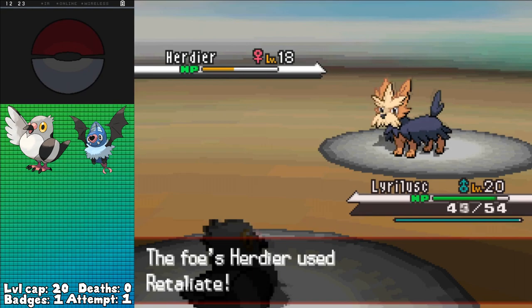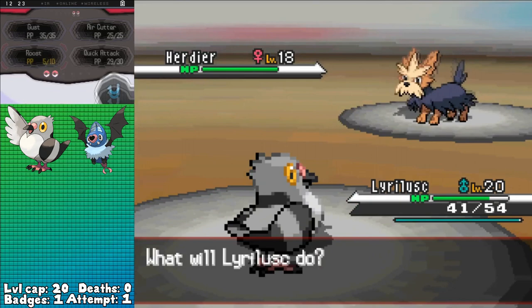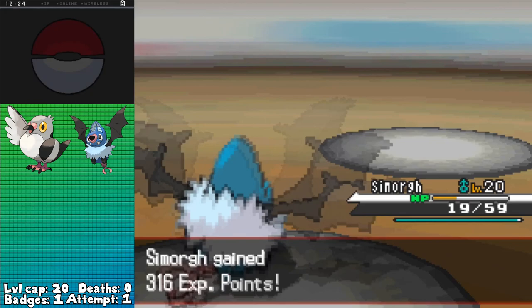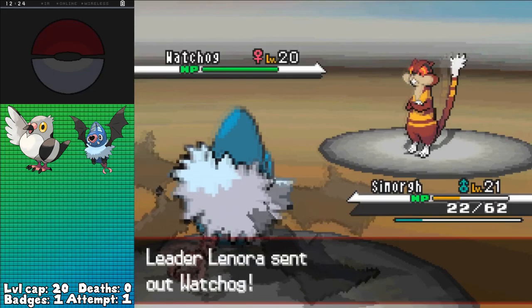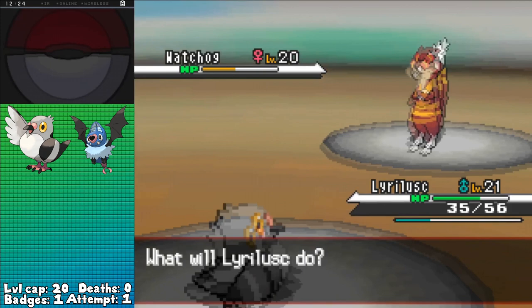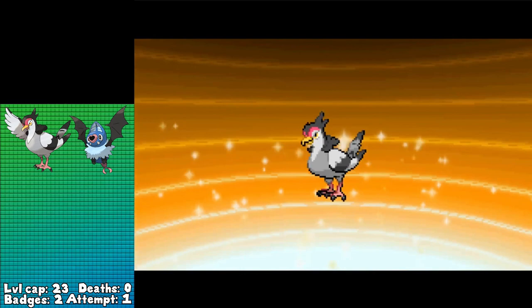Lenora leads off with Herdier as I go with Pidove, absorbing the Intimidate, using Roost to hold off Herdier's Take Down, letting it damage itself, waste Lenora's Super Potion, and get in some Quick Attacks whenever it misses. Once I felt it was safe, I swapped for Swoobat, going for Confusion and taking out Herdier with two shots and some Take Down recoil. This leaves Swoobat with low HP, but that's fine since Pidove's still at full. Watchog gets flinched by the 30% chance that Heart Stamp provides, letting me swap over to Pidove, taking a Crunch for under half, then hitting three Quick Attacks through a missed Hypnosis and a Retaliate that takes me down to 9 HP, KOing and taking the victory, as well as a newly evolved Tranquill.